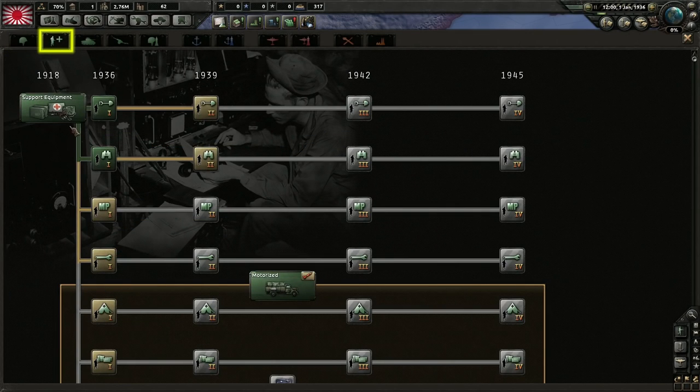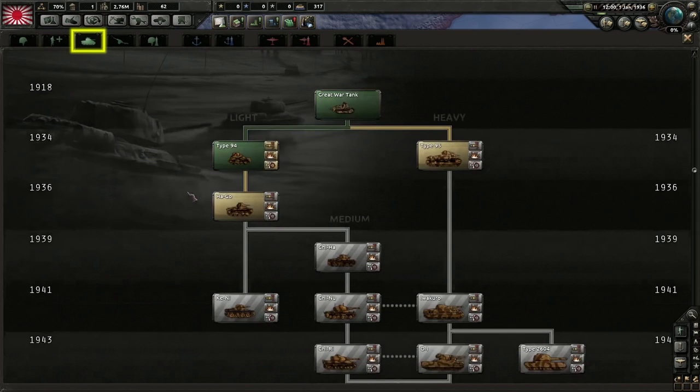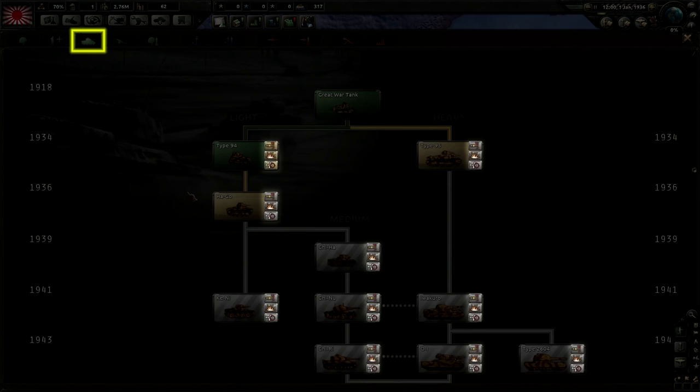The next research tree is for unlocking and upgrading support companies — the special companies that can be attached to a division to grant it special attributes. The top four can be researched right away, but the rest all require the motorized research to be completed and require additional motorized equipment in order to be built. You can find a link in the description with an explanation of all eleven support companies. Next up is the armor tree, which unlocks the ability to add tank battalions to your divisions. Note the three icons on the right of each tank. Once you've researched the main chassis, you can then research a variant in each of three areas: tank destroyer, self-propelled artillery, and mobile anti-air. Once unlocked, these variants can be produced and added as battalions to your divisions just like normal tanks.